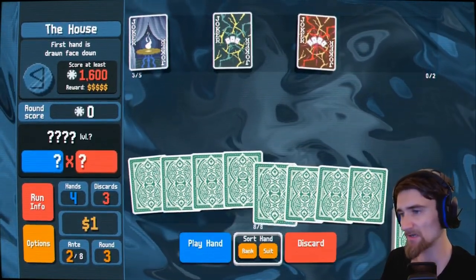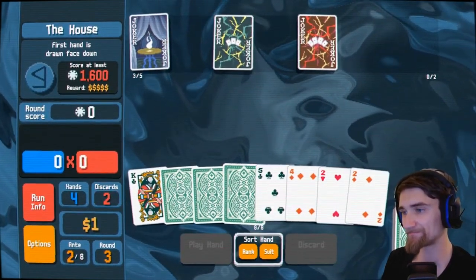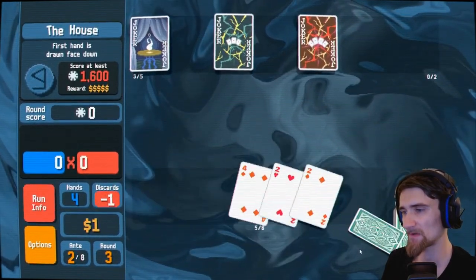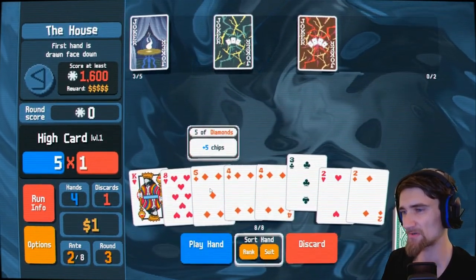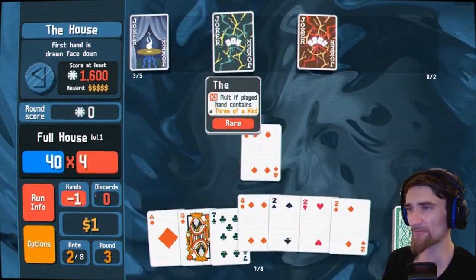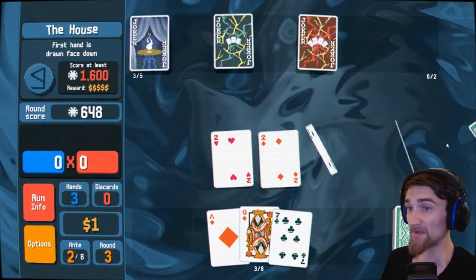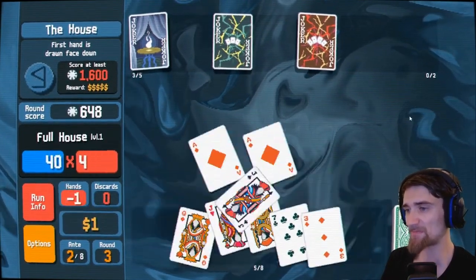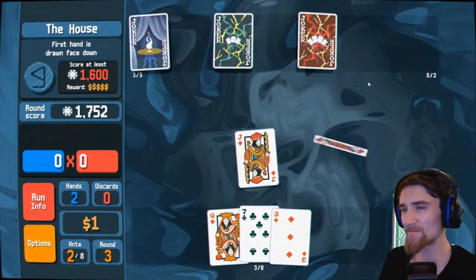First handers draw them face down — so what you're saying is discard five of them. Do you think in one discard I can get a full house? Yeah, look at that. I'll get three times mult. Not great, but not terrible either. There's another full house — that's much better than my first one, and I'll still get another three times mult. Nice, and I'm out.